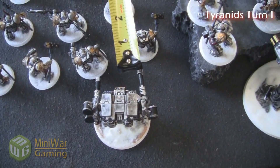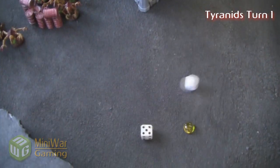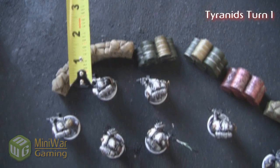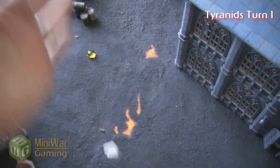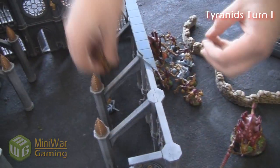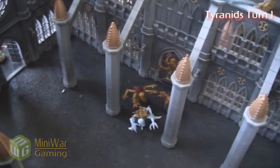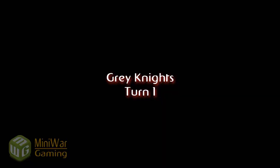The Tyrannofex opens fire on the Dreadnought, gets two hits, but he makes both 4+ cover saves — no damage. The other Tyrannofex fires into the Purifier Squad and manages a hit with the Strength 10 weapon, getting a wound, but they have a 3+ save and they're fine. It's only AP4 — I really wish it was AP3. No casualties on the Grey Knight side at the end of the Tyranid shooting phase.